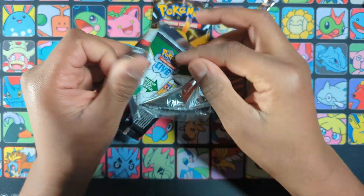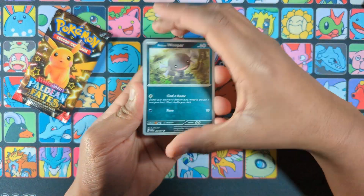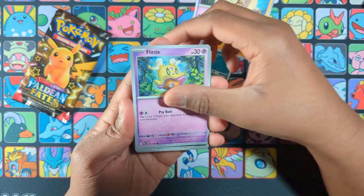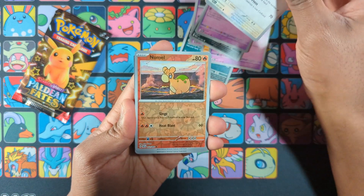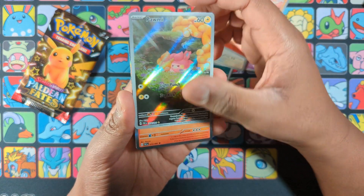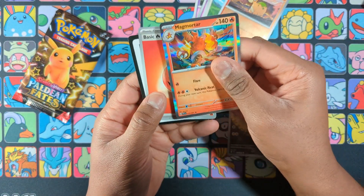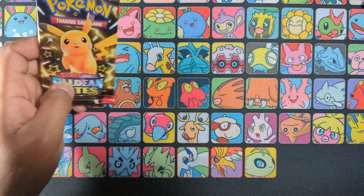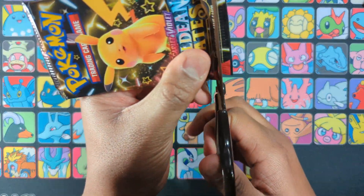Got a double Pikachu for our last two packs. I'm really done with Paldean Fates unless someone gifts it to me. Still, got one archware — I should be happy, and I am happy — but the set is kind of small as well. Hey, got a second archware! So this ETB was far better than my previous one. Shiny Ponyta and Magmortar, but this one has fewer hits overall. The nine-pack ETB cost me about four shiny cards, I believe.